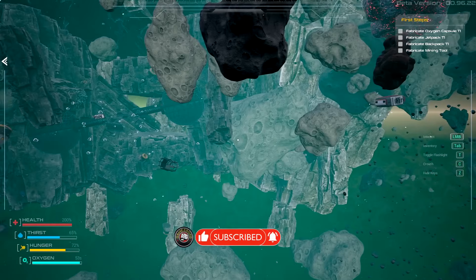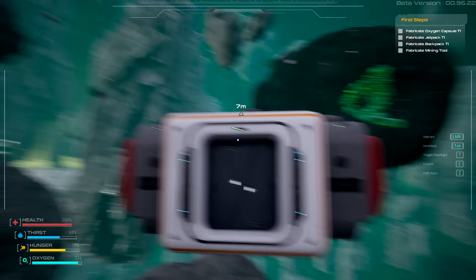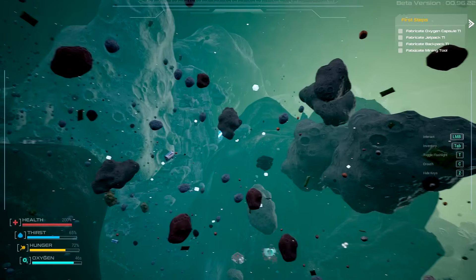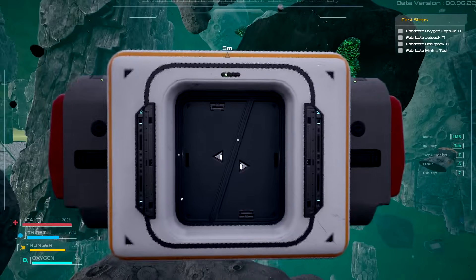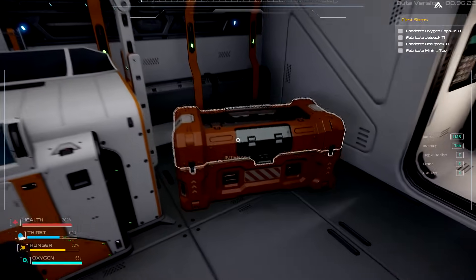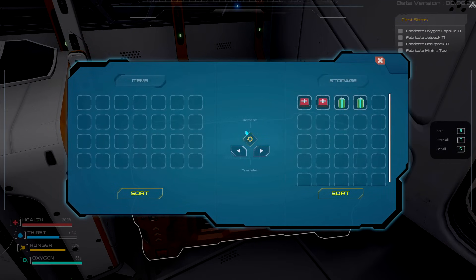It still looks as good as it did before. I wonder what changes were made in here and how much more we can do, because the demo really had to close us into a certain area. We'll see how this goes. We have ourselves one chest right over here which gives us health kits and some oxygen tanks - probably not a bad idea to carry at least one of these.